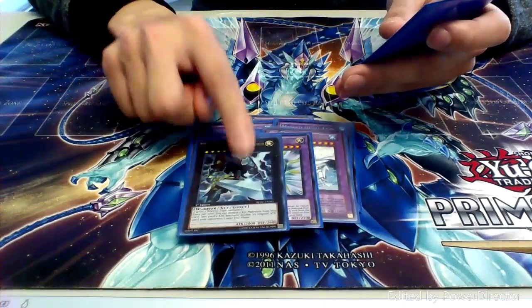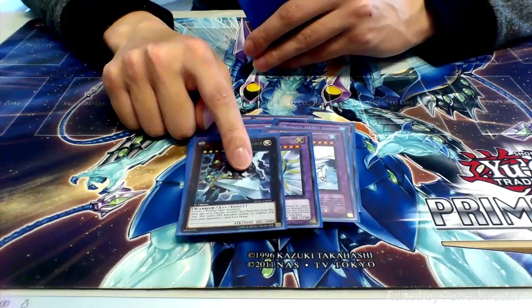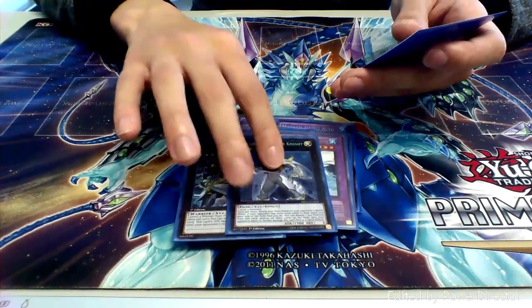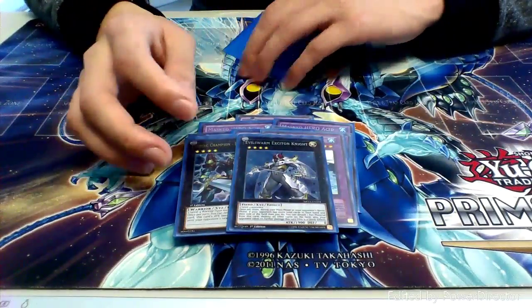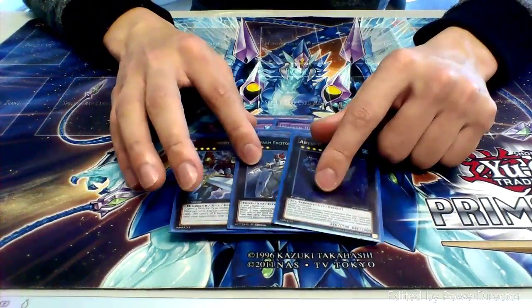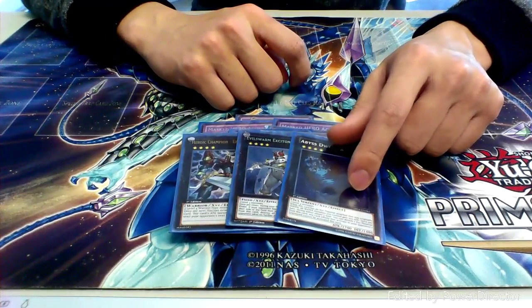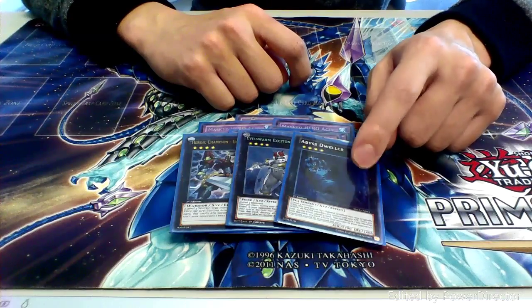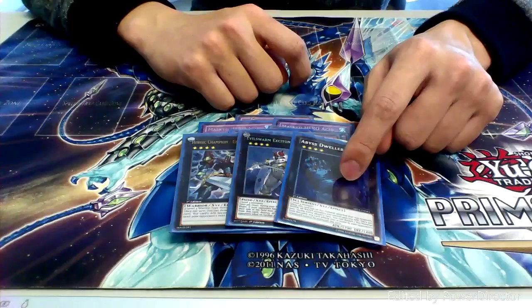Then moving into the Xyz monsters. We have one copy of Heroic Champion Excalibur — we're running a bunch of warriors in here and sometimes you want a little extra muscle. Next for mass removal — I already have Ab-Zero, there's plenty of ways to clear the field. And then we run one copy of a water Xyz because we have Bubble Man — all my water monsters get an extra 500 attack for 4900, and it's a 2200 beater that says you can't activate card effects in the graveyard, which is a lot more daunting than one with 1700.